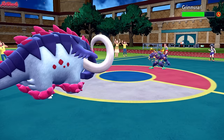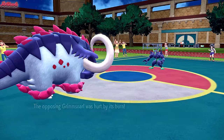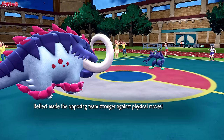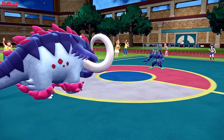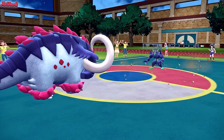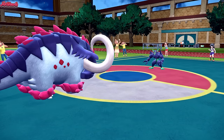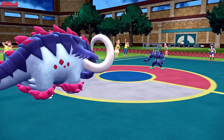We go for Stealth Rocks. They go for Reflect, which makes sense. We don't have Brick Break or Defog on our team, so screens are here to stay until they run out. Stealth Rocks, on the other hand, are here to stay permanently because they have no way of clearing them.